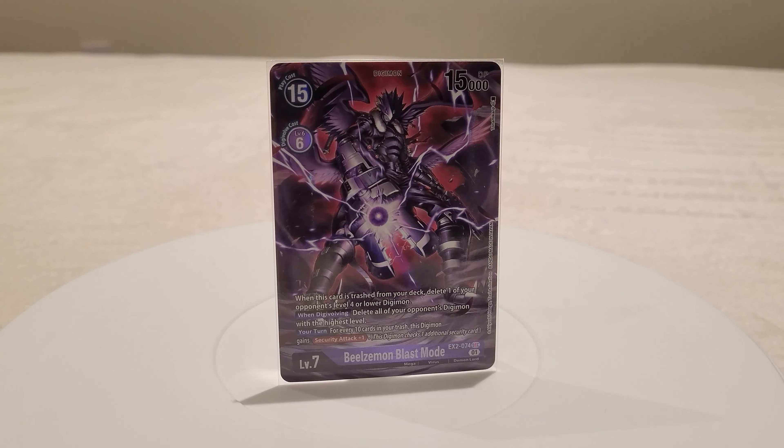All our rookies are Impmons. We have four copies of the EX02 Impmon. His first effect is that when this card is trashed from the deck — other than by its own effect — you can trash another three cards from the top of your deck, really getting your trashing turbo going. He's also an on-play searcher, letting you reveal the top four cards and grab a Beelzemon and an IaMako, which are crucial for setting up later plays. He also has an Inheritable giving your Beelzemon an extra 3,000 DP during your turn. He's incredibly versatile, so four copies is a must.